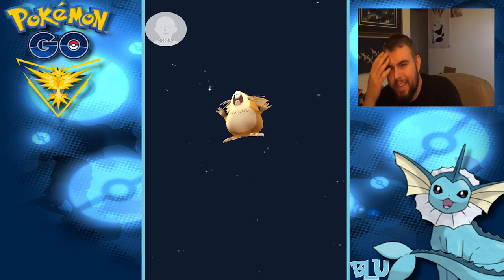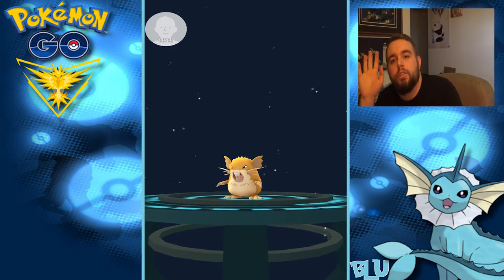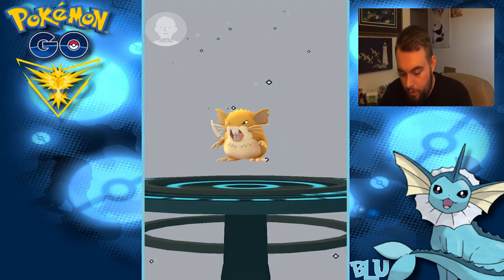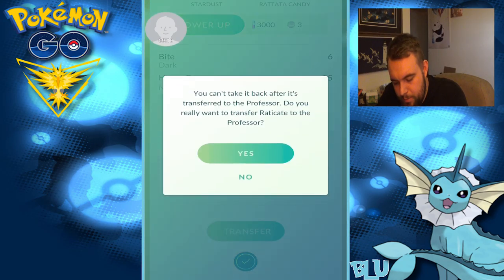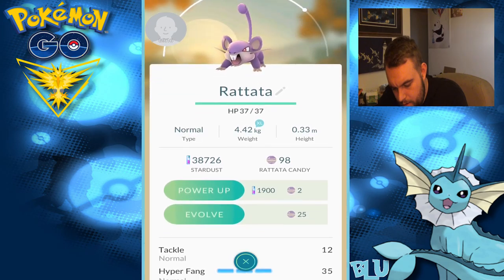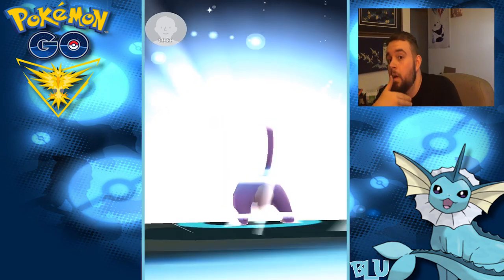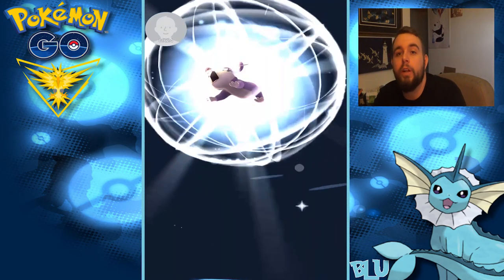Hopefully my camera can make it all the way through this — should be alright. I got a couple Azos going to hatch and do all this other stuff and then I was like, I don't care. Another Raticate — I don't really care what your CP is, homie. I do have enough Rattatas, right? I should.